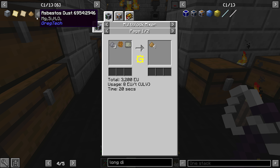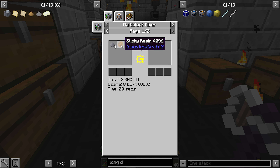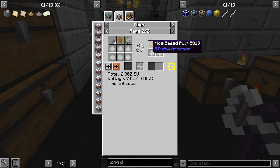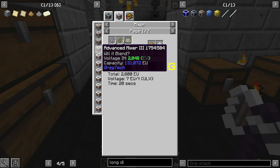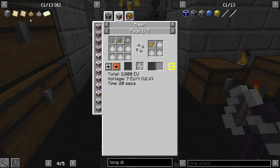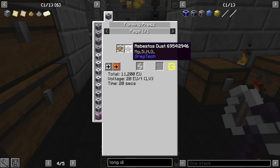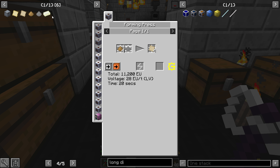Mica dust and asbestos - asbestos is next. And some raw rubber. You can obviously use sticky resin, but less to fission. Then you're going to create mica-based pulp, which then you're going to take that and asbestos. Both the asbestos and mica were ores, so we broke them down.